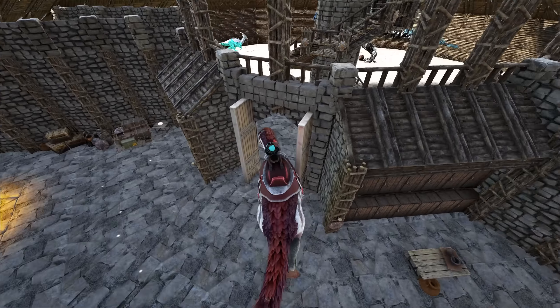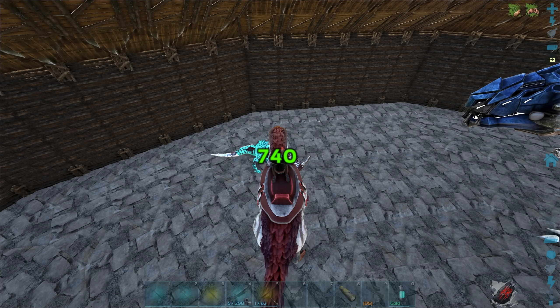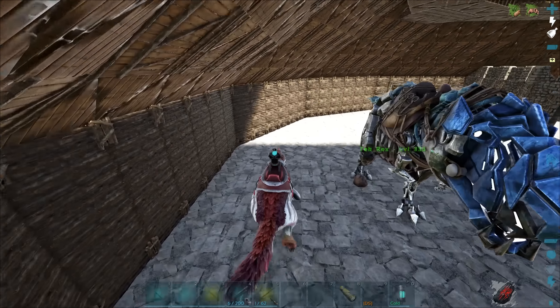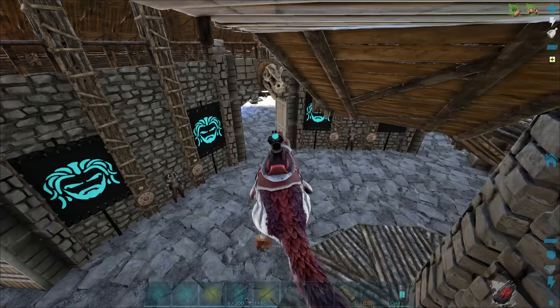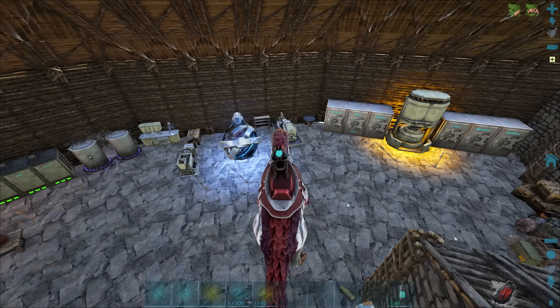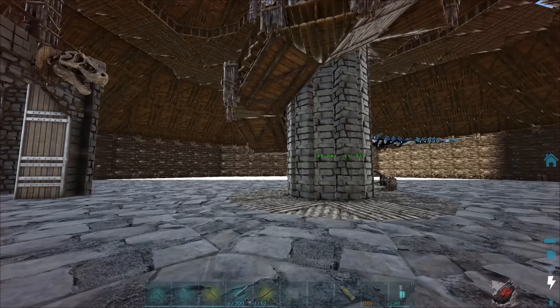So we're coming up from 606 damage. With all the leveling we should be pushing around a thousand damage. And then with the mate boost we're gonna be doing some crazy damage. That dragon is shaking in its boots right now - I don't know if dragons have boots. Probably not. They probably have golden boots if anything.